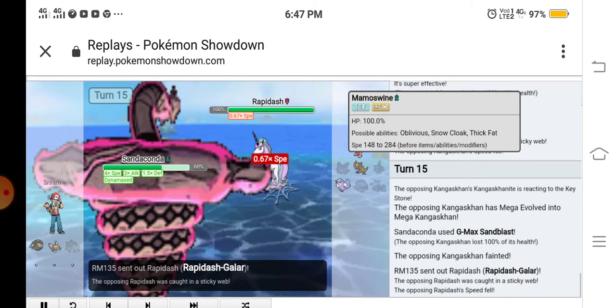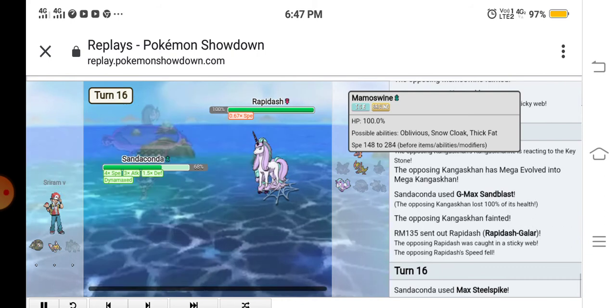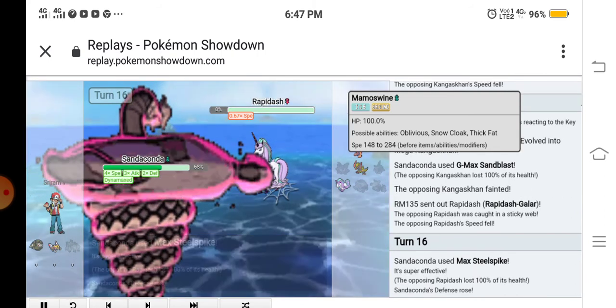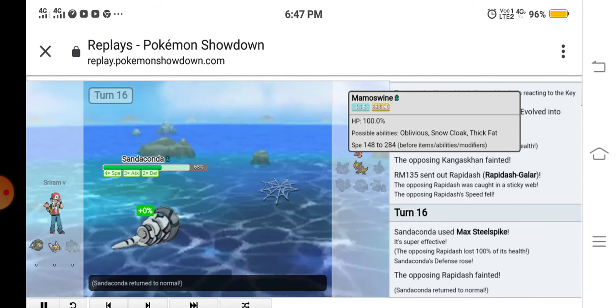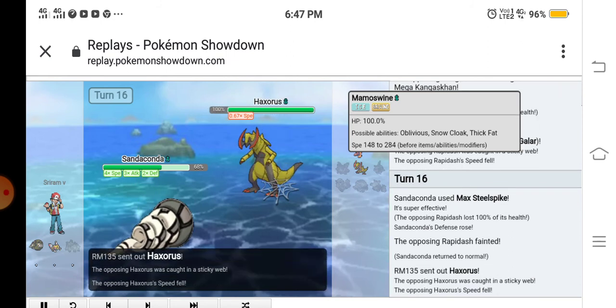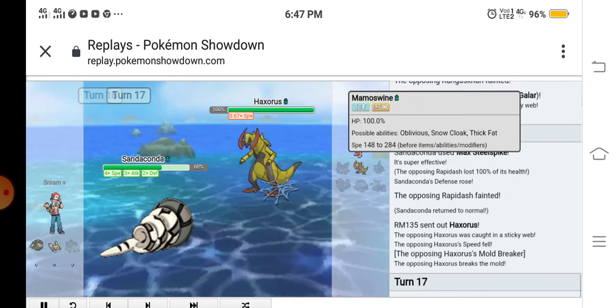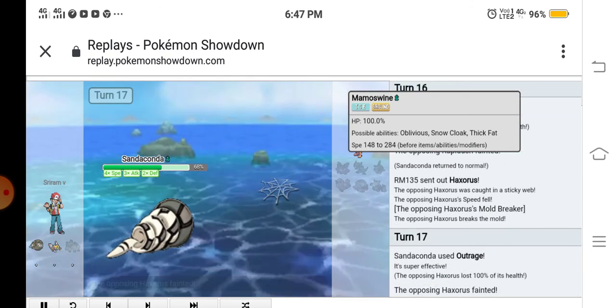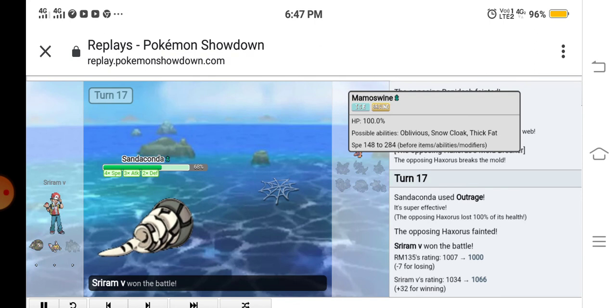Also KO'd the Mega and GMAX Heatran with Flash Cannon. He sent out his Rapidash, I used Max Steelspike to KO it. And yeah, that's the sweep! He still had his Hex Slash left, we checked it out with Outrage, but that didn't matter. That's it for this sweep guys — I'll see you in the next sweep video, which will be GMAX Grimmsnarl. Peace out!